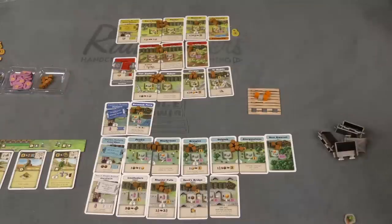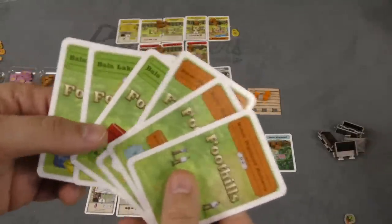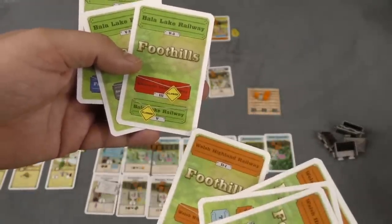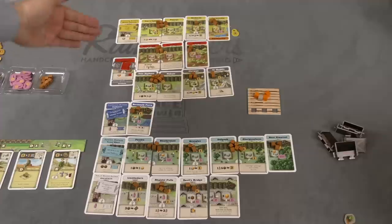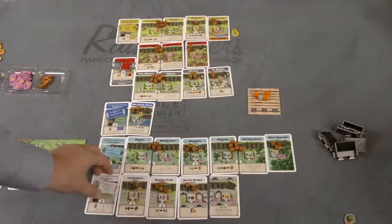There are eight different train lines in the game. At the beginning you're going to randomly pick two to take out — for this setup, orange and green aren't in. You can pick a random card; this card here shows red and green, so those would be the two you pull out. Then you put these lines out, numbered from one to eight, in numerical order. Some of the lines are going to have rubble placed on them.